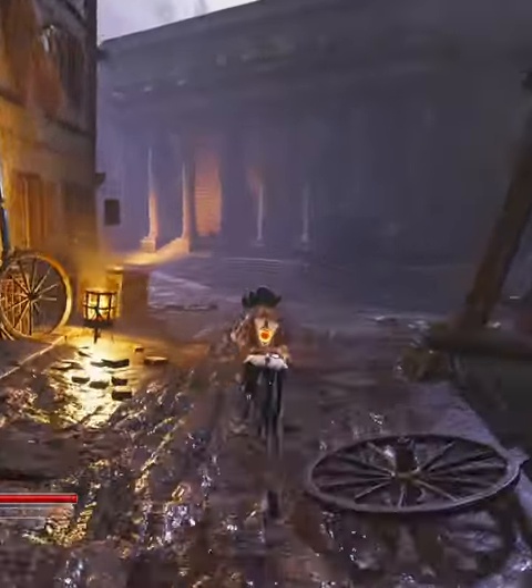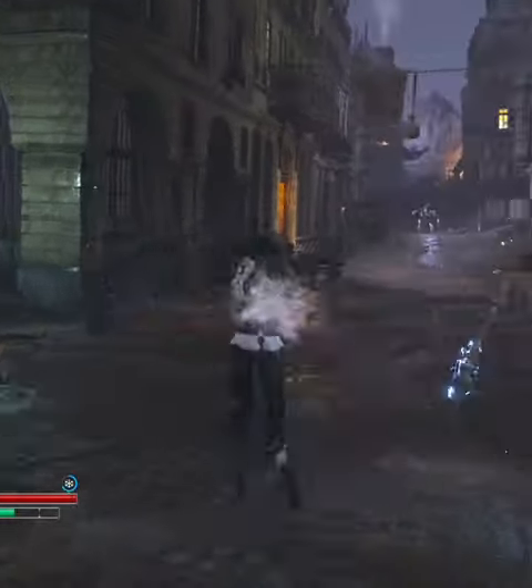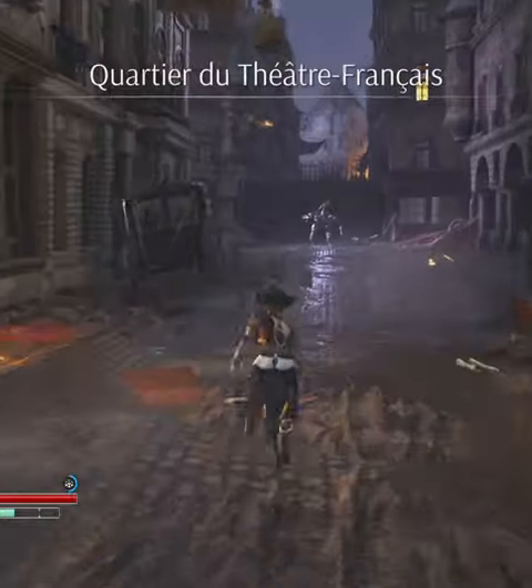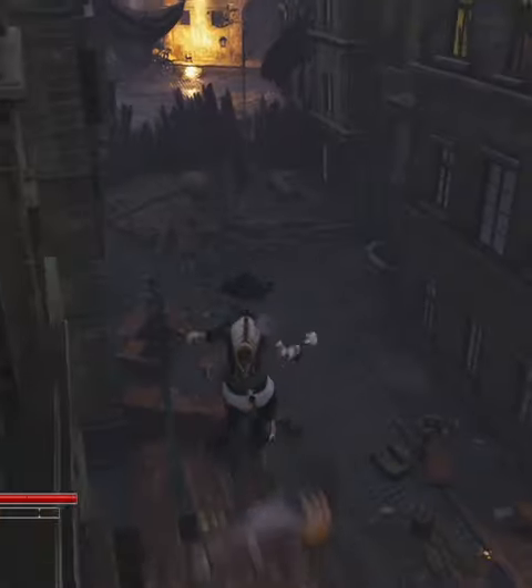Take a right turn. Once we get to this bit, we're going to take a right turn again. I'm going to dodge here just so that we can cool off. And you can see we have the anchor point just behind this guy.